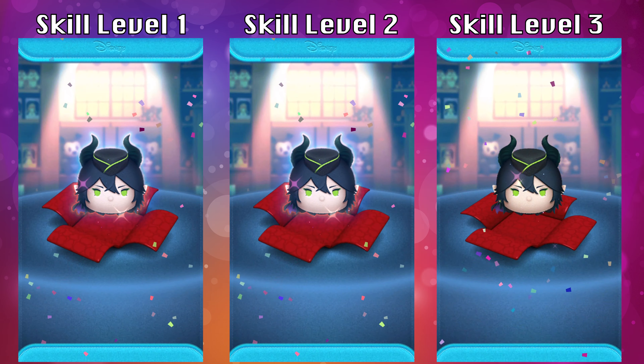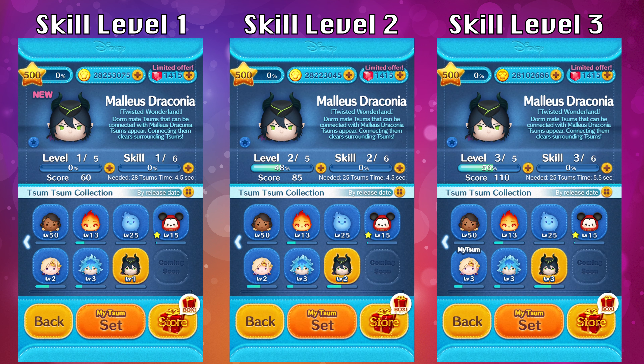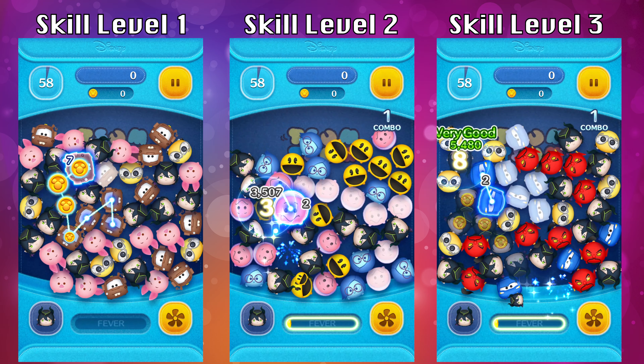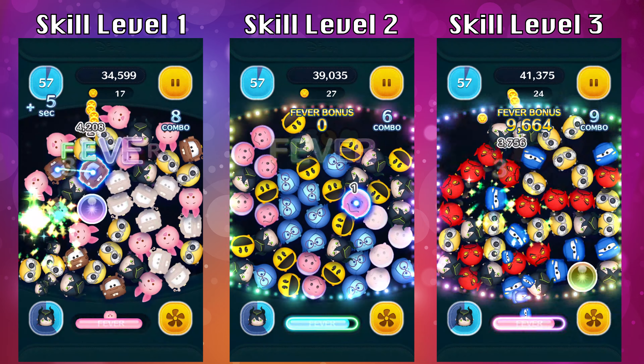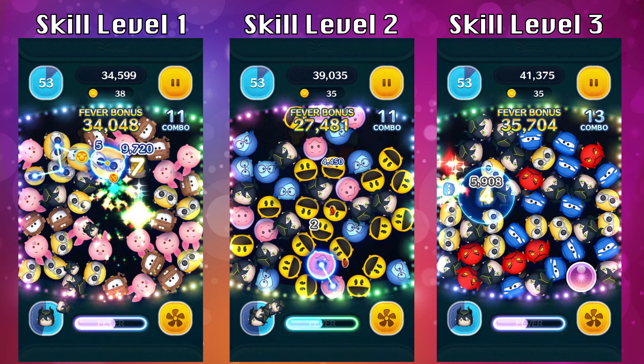Alright, back to Malice Draconia. The difference between skill level 1, 2, and 3 is only two things — either the amount of zooms needed to activate the ability or the duration of the ability time. Skill level 1 and 2 are both going to last 4.5 seconds, whereas skill level 3 is going to last 5.5 seconds.